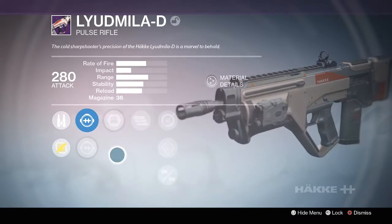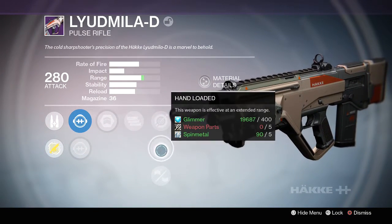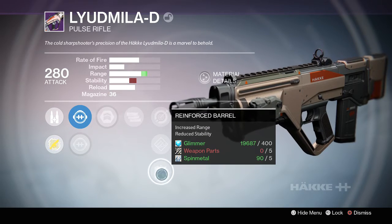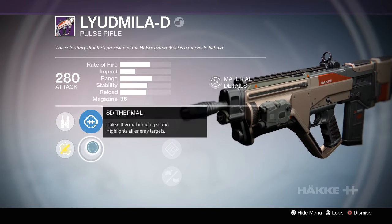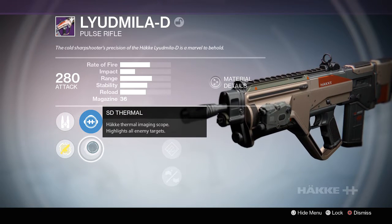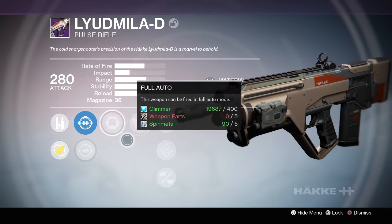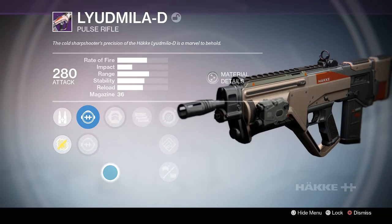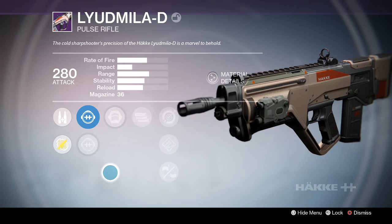For the Lyadmilla, I went with Army of One and Full Auto. This one also has Hand Loaded, which is pretty good, and Single Point Sling, which is pretty good. For PvP, this might be a pretty decent gun. I like the Thermal Imaging Scope because it highlights all enemy targets. This one is a High Impact, Slow Rate of Fire Pulse Rifle, kind of like the Nerwind's Mercy and the Hopscout.